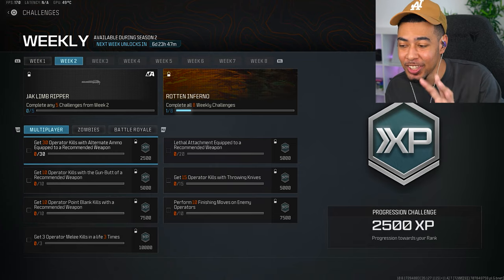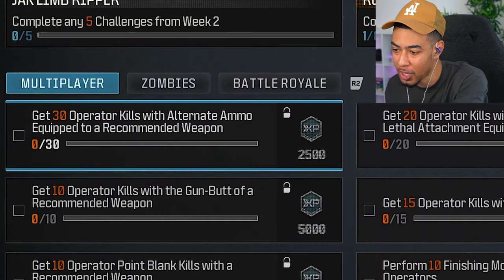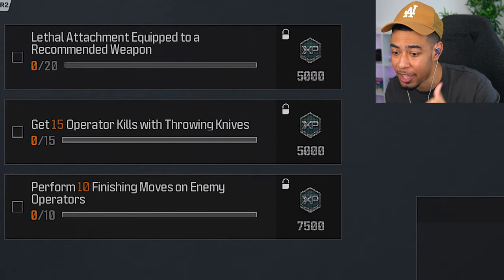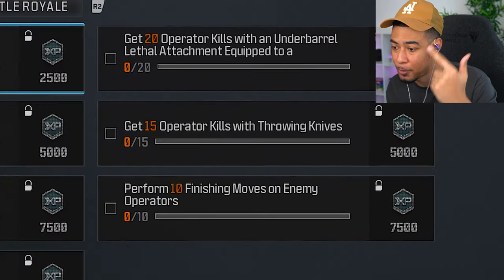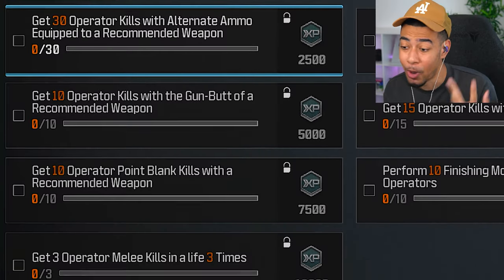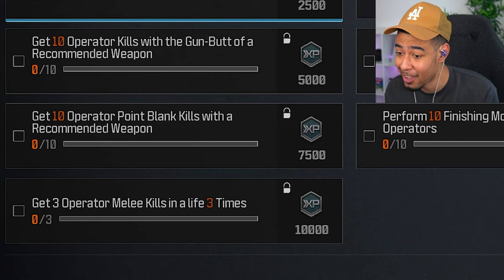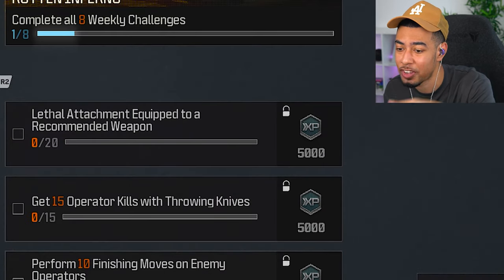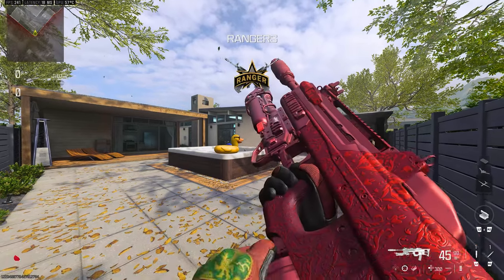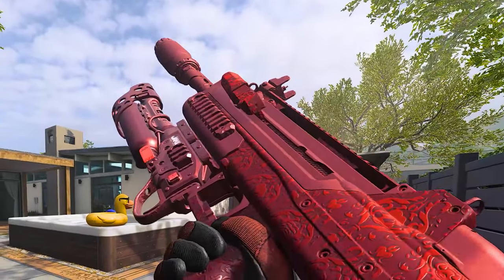We need to complete five of these weekly challenges to unlock the main part. The ones I'm going to do are: 30 operator kills with alternate ammo equipped, 15 throwing knife kills, 10 kills with the gun butt of my weapon, 10 point blank kills, and 20 kills with a lethal attachment under my weapon. I can probably do some of those at the same time. We've built a very interesting weapon to say the least.